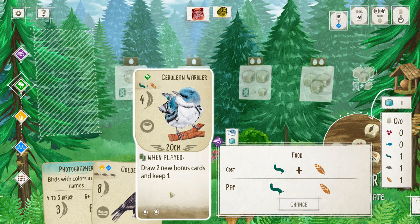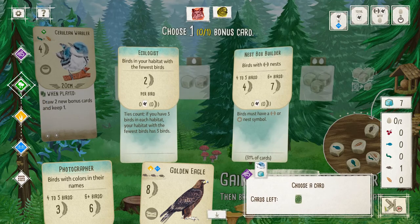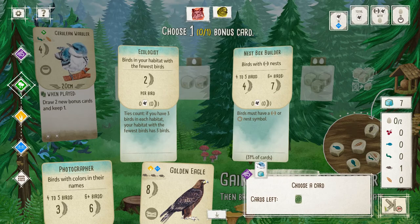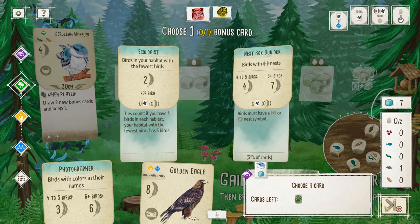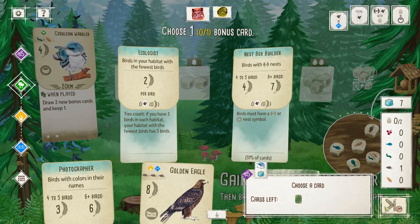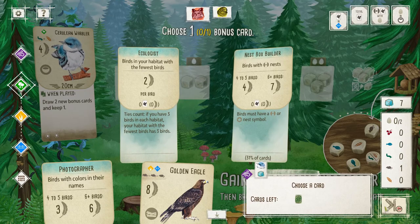Since it's just a 'when played,' I'll go ahead and play it. Let's card that food. Cerulean Warbler — between 1966 and 2015 this species lost 74% of its population. Oh dang. And now I'm able to get another bonus card, which can be good because it gives me flexibility on what I want to go for.